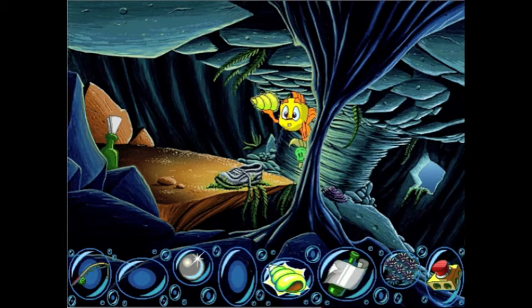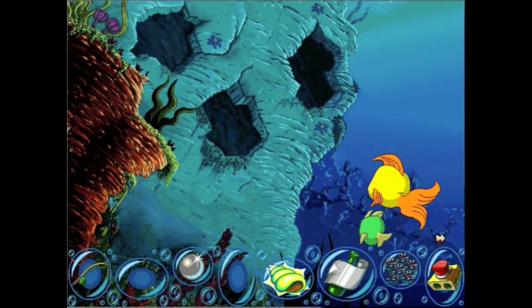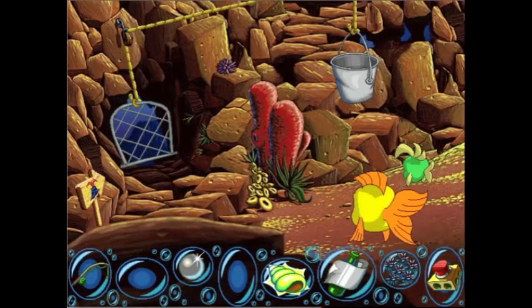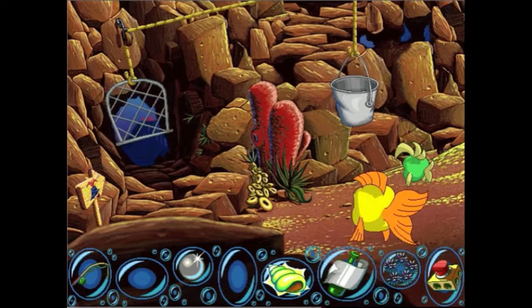Now that you have the sea urchins, exit this area and go to the volcano — it's one of the areas we haven't been yet, and you need sea urchins to get in. What are they for? You buy stuff with them. Well, in this game they don't really use currency because it's the first one, but every game after this uses this currency. Click on that sea urchin and you'll see.